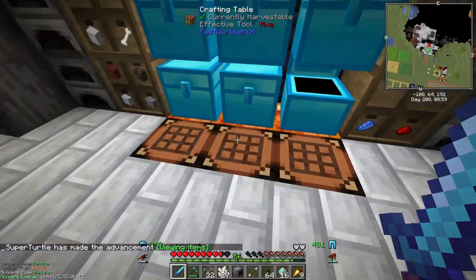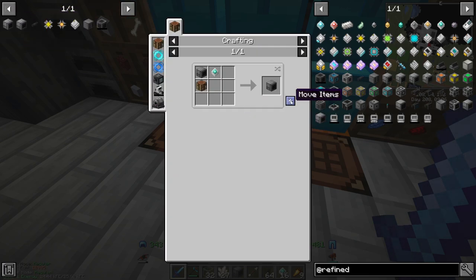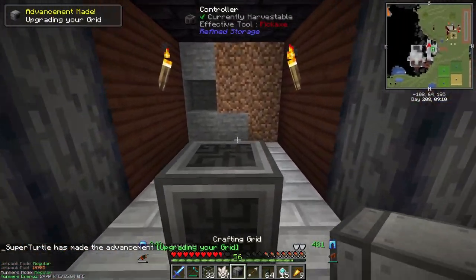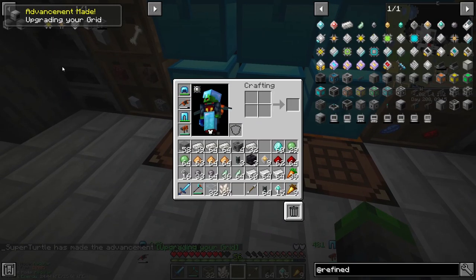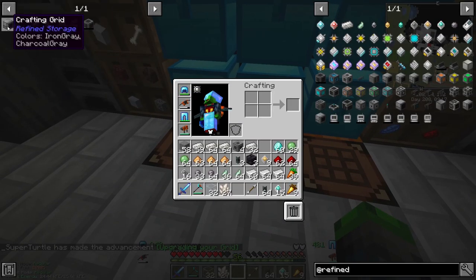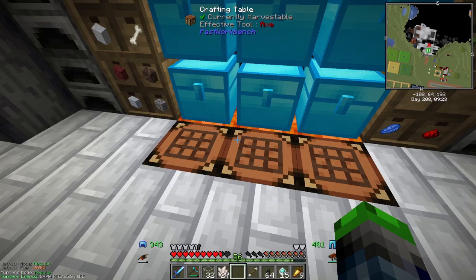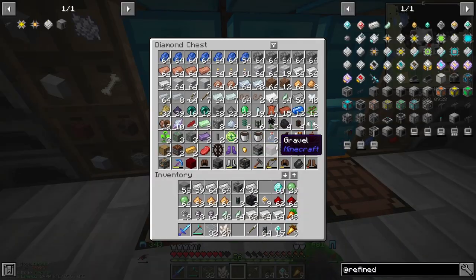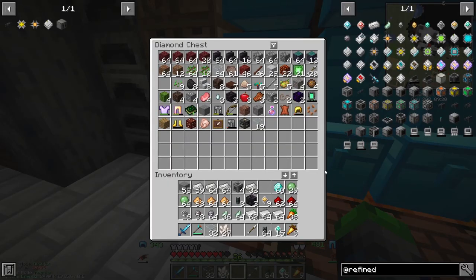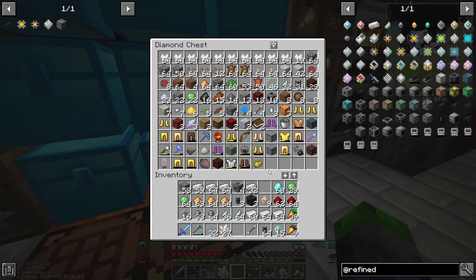This is getting old, I'm so glad we're switching this episode. Now we have everything we need to go ahead and make the crafting grid - bam! This will probably just go here on top. When everything's powered up we'll see it. So now go ahead and get the crafting grid and the controller, and we're gonna need to get a disk drive going - gonna make two of these.